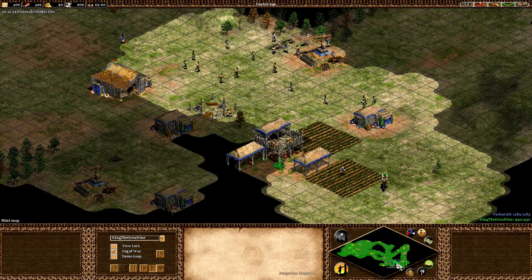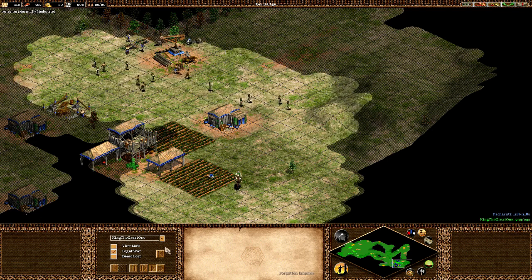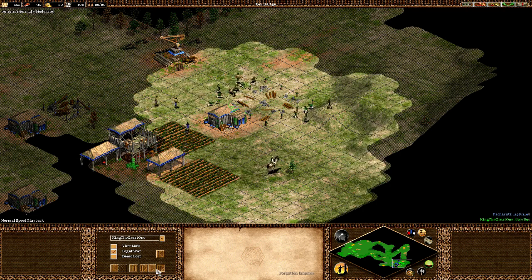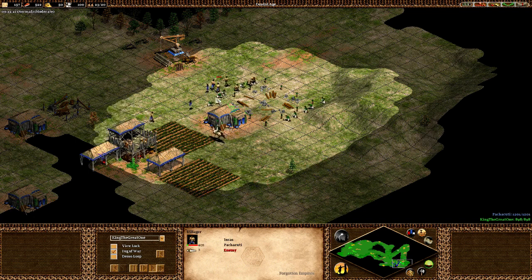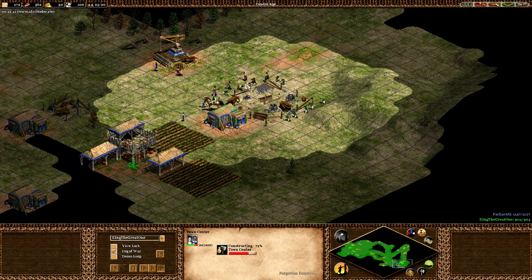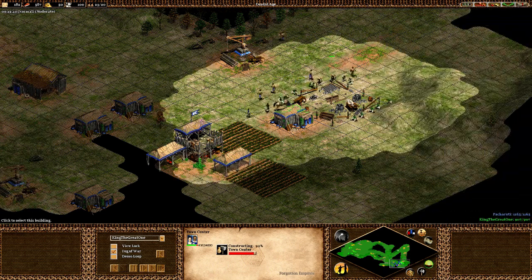There you go — I'm going to create the new Town Center right over here. He's going to try attacking with his villagers, but it's not a smart idea, because I'm going to finish my Town Center anyhow. It's better for him to work towards other goals like protecting his base.